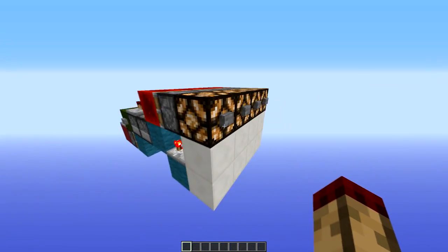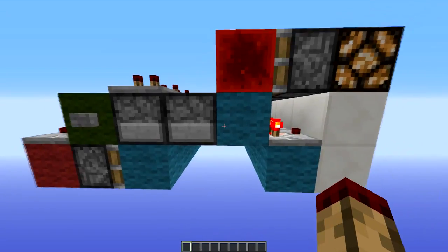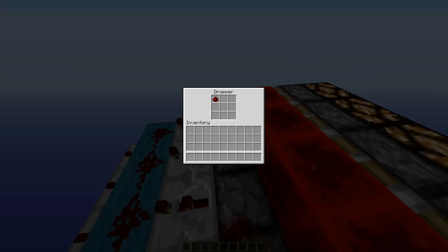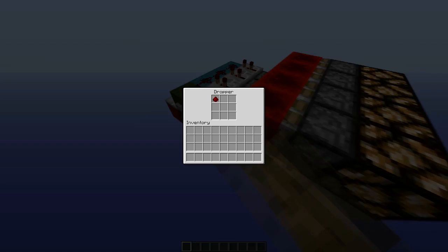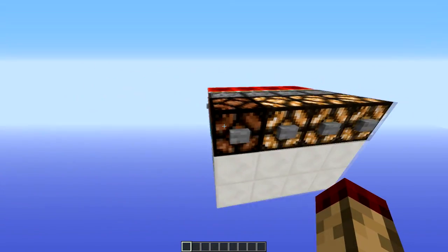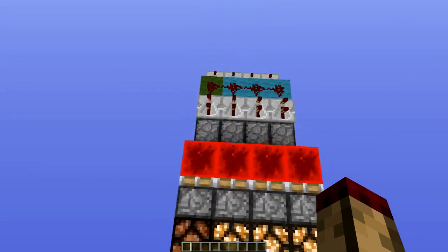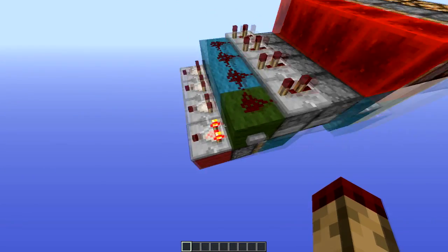The way we get the signal to the lamps is we take the signal from the droppers here, and whichever one's selected will have an item missing. So if I just select this one, the item goes, which turns this comparator off and turns this lamp off. The output is inverted to that, which is the proper way around, so only the one which is selected is lit up.